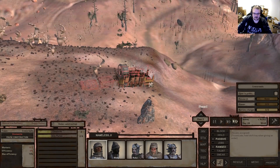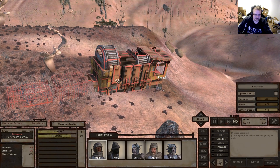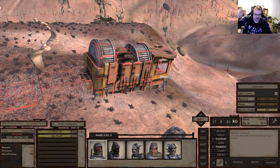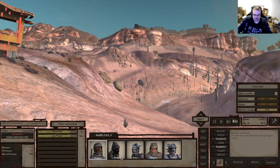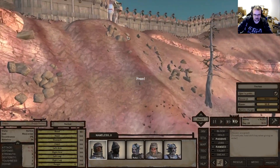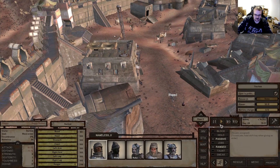One steel plate - one steel plate short of completing this thing. I think he had some more steel plates at the bar so we'll go back and grab them. Then I think we'll have enough building materials and can switch Rokka, Logan, and Auron over to the steel manufacturer.